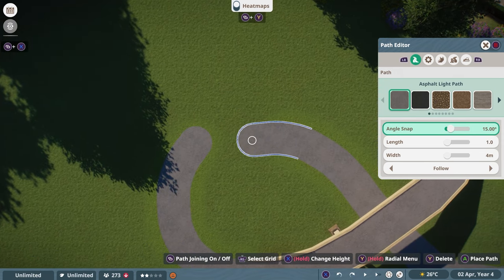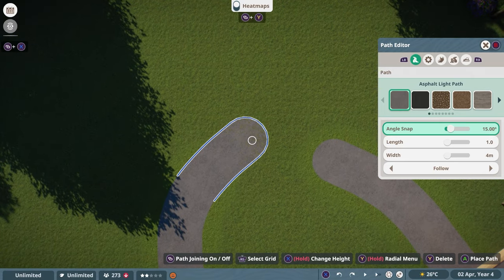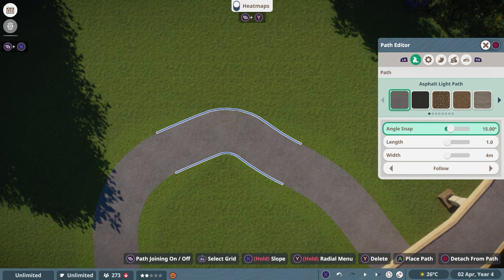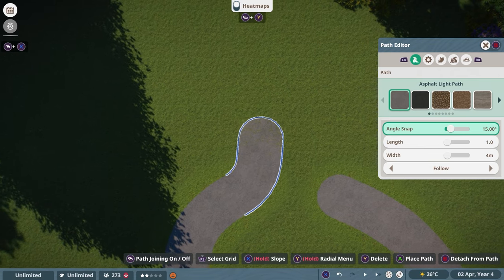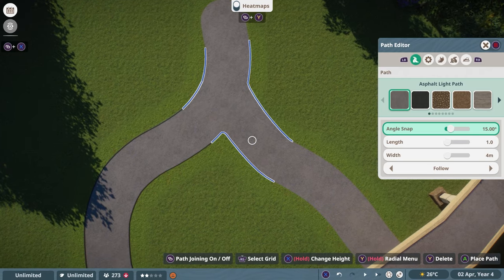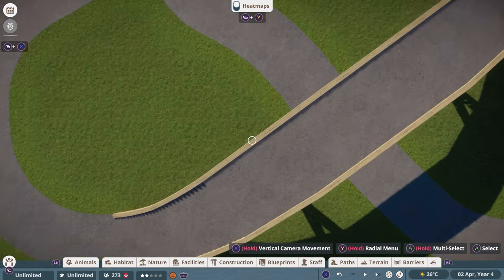Sometimes the game tries to connect paths and you don't want that. What you can do is press the Settings button on the lower-left of the upper level button area — hold or click it and you can build freely. The game won't try to auto-connect. Then when you want to connect again, press that button again and the game automatically creates the connection.